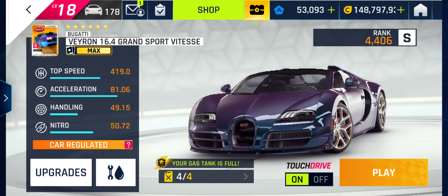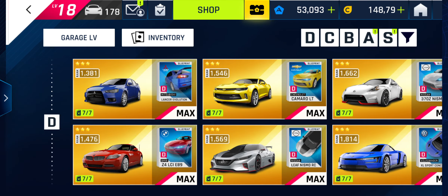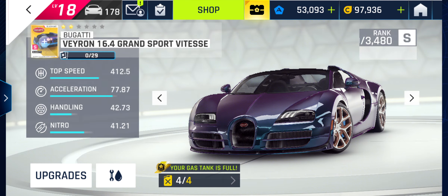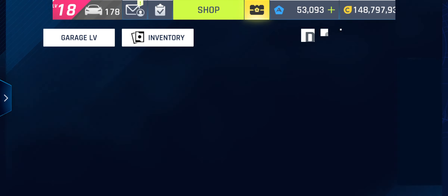We're driving the max rank one here. My car — I've got it unlocked. Where does it sit in the garage? S-Class. There it is, just below the centre.